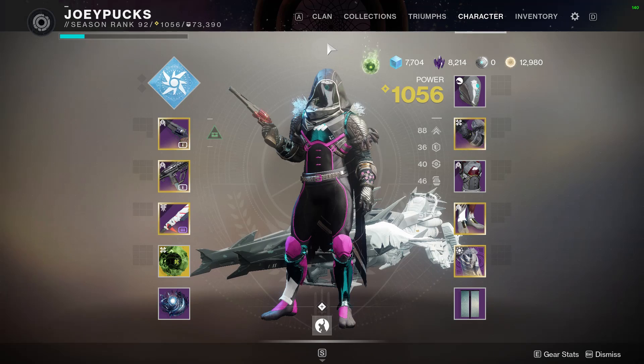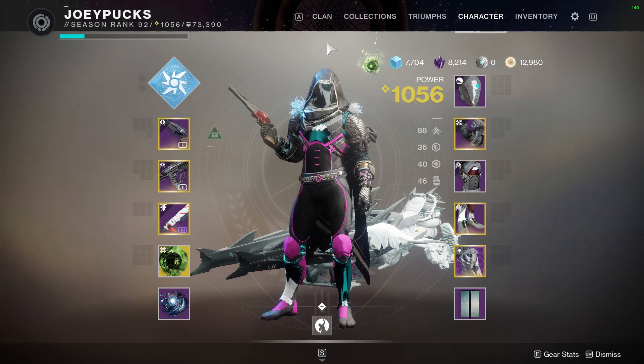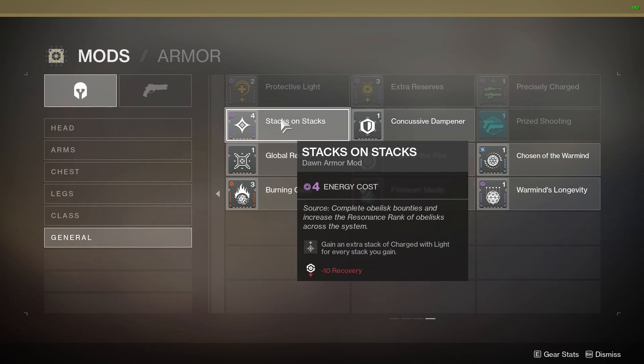Let's start with the Stacks on Stacks description, and then I'll show you how it works in practice. The Stacks on Stacks Dawn armor mod description reads: 'Gain an extra stack of Charged with Light for every stack you gain.' There is a stat penalty of minus 10 recovery, and the cost to put this on a piece of armor is for void. It's a general mod, so it goes on any piece of void armor that will accept it, so you've got to make sure you have the right seasonal armor to make this work.